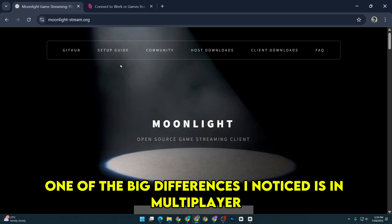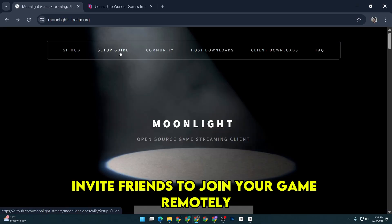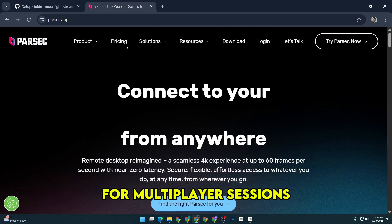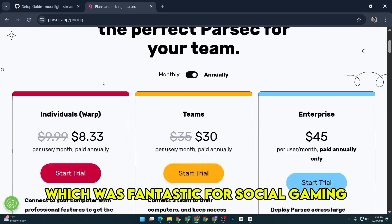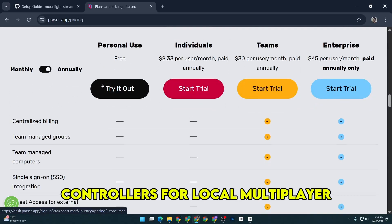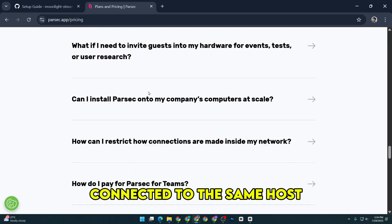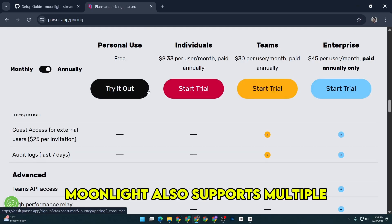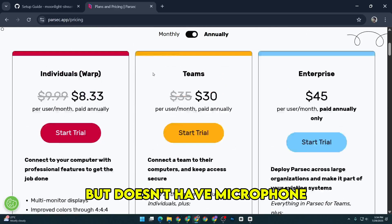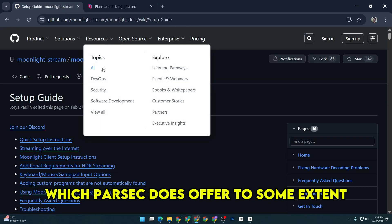One of the big differences I noticed is in multiplayer support. Parsec used to have a really neat feature where you could invite friends to join your game remotely for multiplayer sessions, which was fantastic for social gaming, though that got removed recently. Still, you can connect multiple controllers for local multiplayer and even have multiple clients connected to the same host. Moonlight also supports multiple controllers for local multiplayer, but doesn't have microphone pass-through or built-in voice chat, which Parsec does offer to some extent.